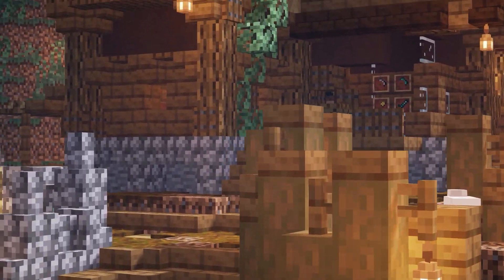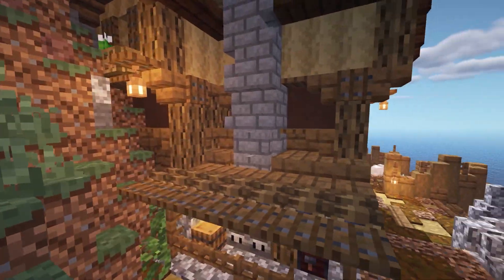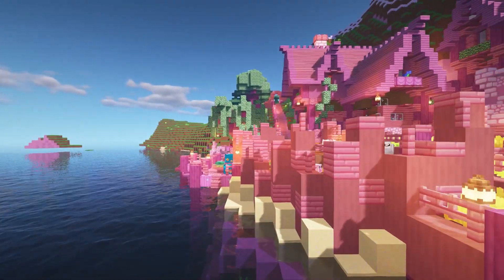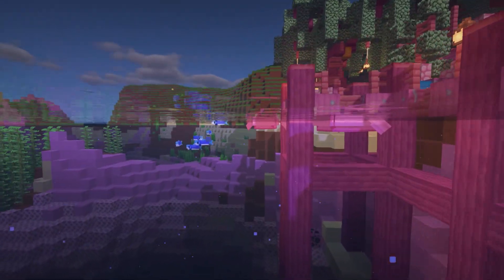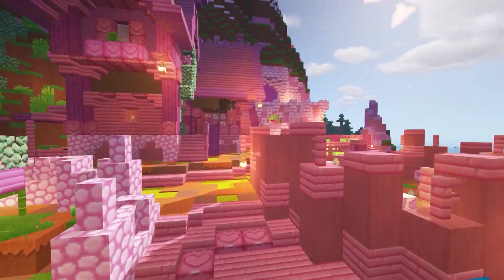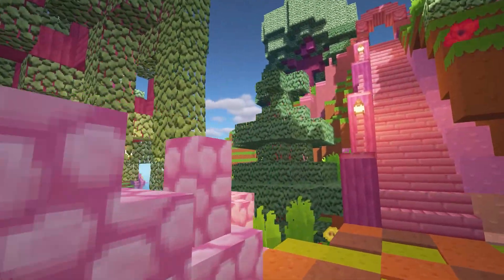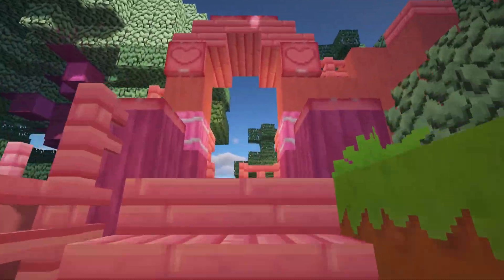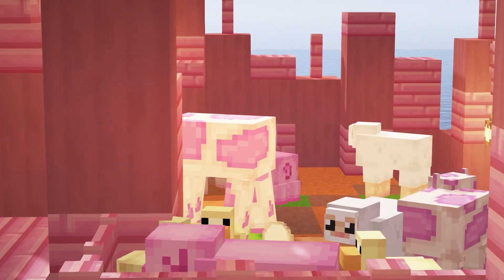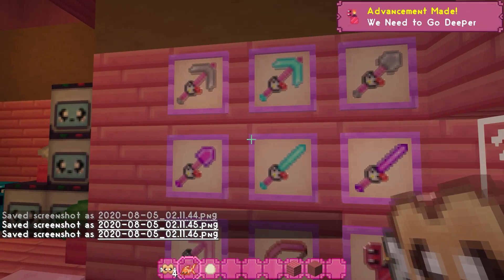This texture pack is called Kawaii Pack — this is overload cuteness. It may not be for everybody because everything has a very pink look to it. Oh, even the tools have little Hello Kitty on them!